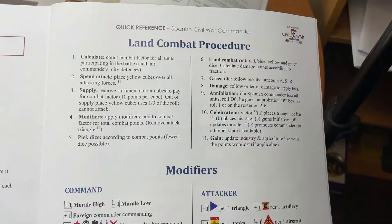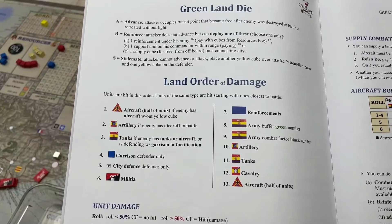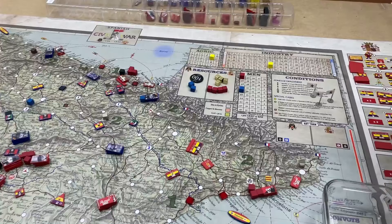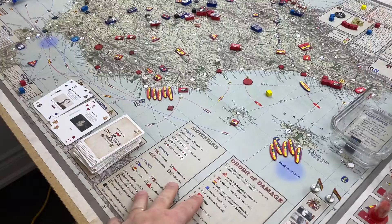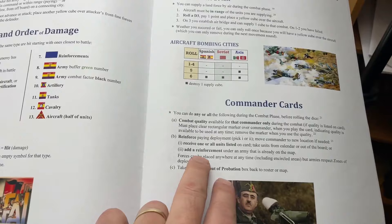The quick reference book also has the modifiers, and so does the map — how to use the green die and the land order of damage, so when units take damage you know which units take damage first. That's also on the map to make it easier. The game is very busy with a lot of little bits and pieces, but it is not hard to play. It's built so that you have all you need on the map as much as possible.